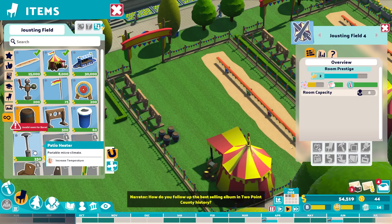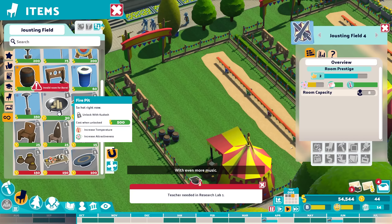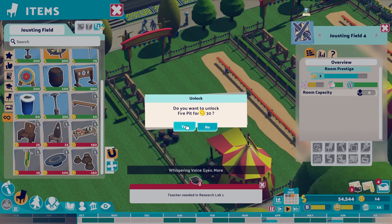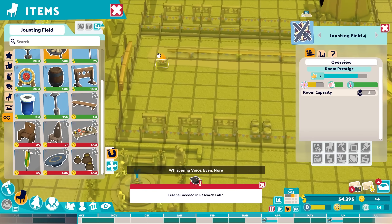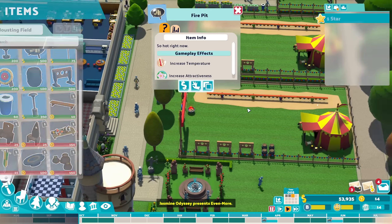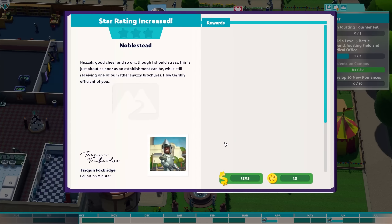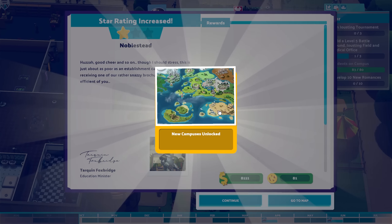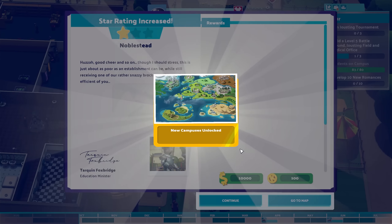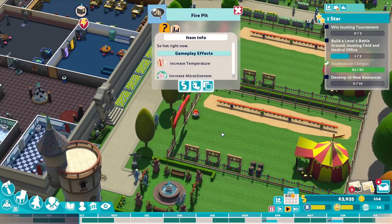Adding barrels and other items all increases attractiveness — the higher that is, the better. We also have a fire pit here that adds to attractiveness; that's 30 kudosh points, the very last I could spend. Oh, that's a heater too — it's pretty warm there, but it's fine.